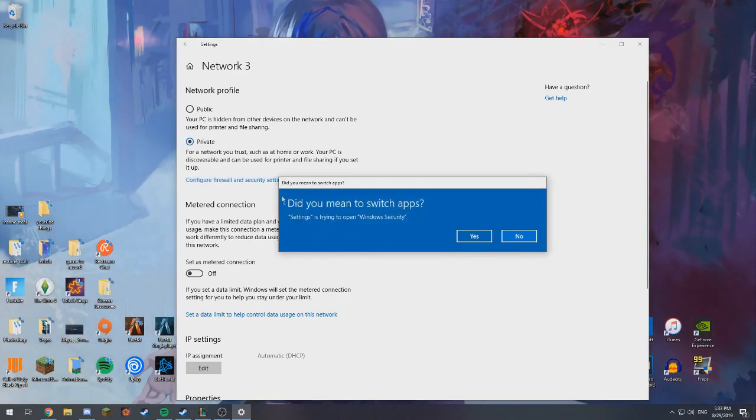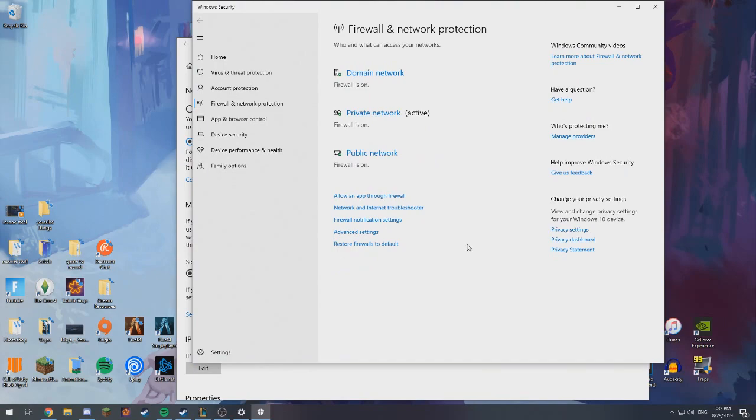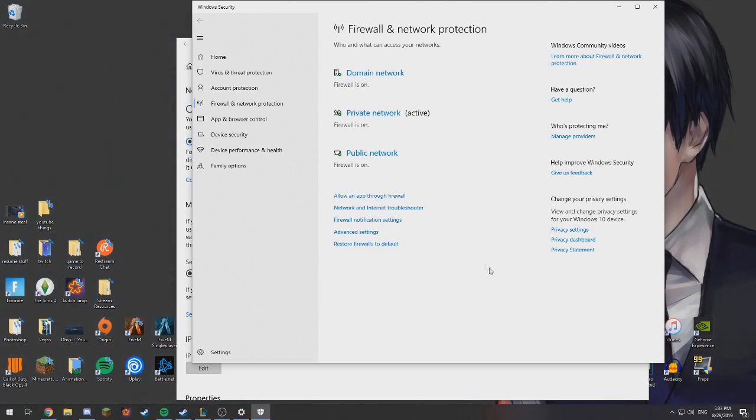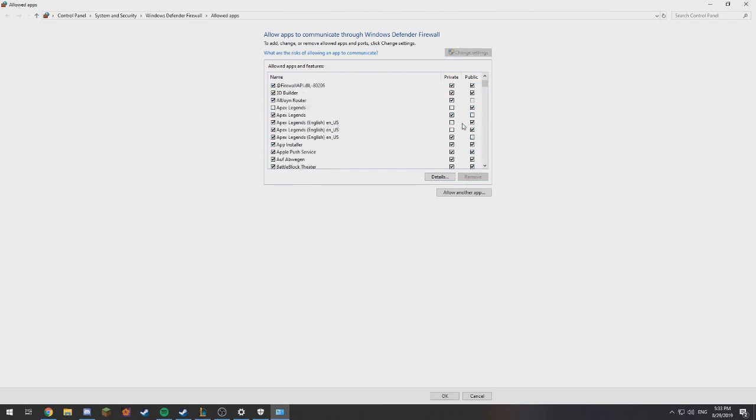And if that still doesn't work for you, then what you want to do is configure Firewall and security settings. Because this is Windows 10 so it's very safe, and then you want to just allow an app through firewall. You can change settings by clicking there, and then you want to allow — so if Java is not here, make sure Java is here, and if it is here make sure it's ticked on Private and this box is ticked. You just need to add one.